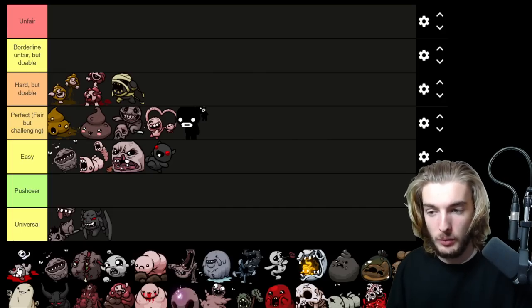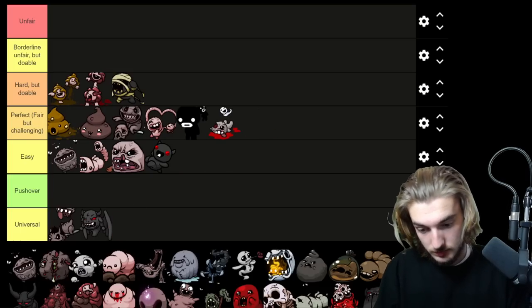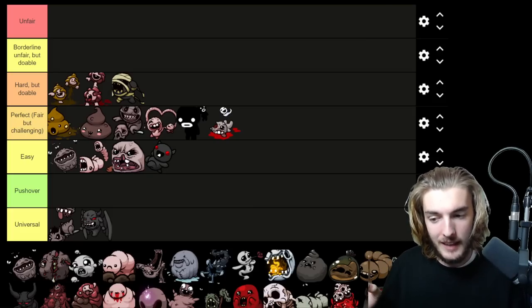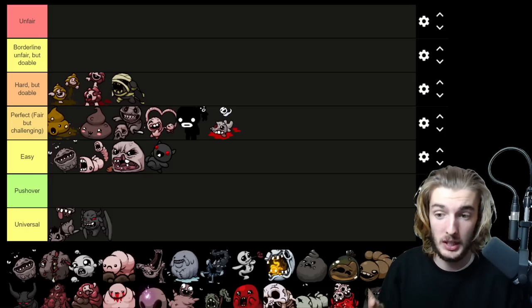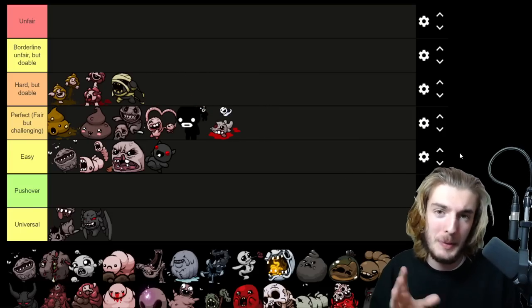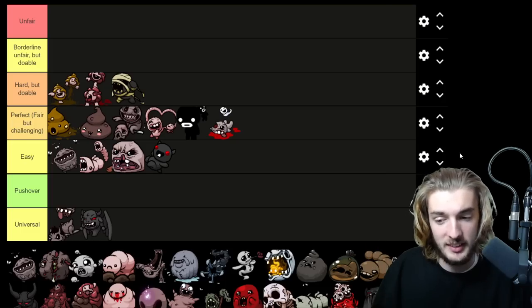The Blighted Ovum is one of the most well-designed first floor bosses on this entire list — like a perfect boss. He's similar to Gemini and Steven but with a twist: he's just one guy, the baby cannot be killed, and when you cross the baby's line of fire horizontally it fires Brimstone at you. Behind the Blighted Ovum he lays creep, putting you in a position where you have to watch your horizontal axis and movement speed. It sounds overwhelming but somehow this boss just makes sense — a really cool way to min-max your movement and feel rewarding to beat. He's the Perfect boss for Basement.